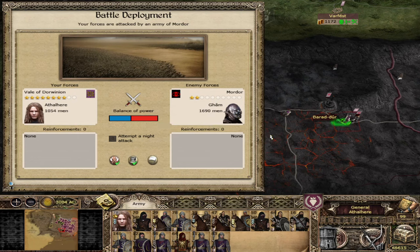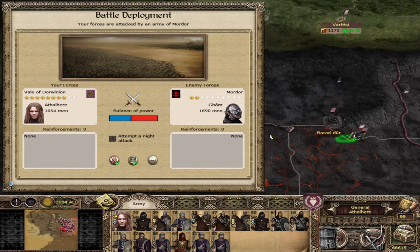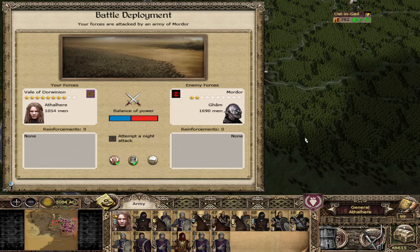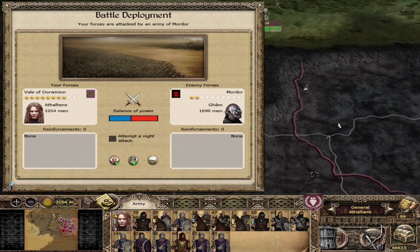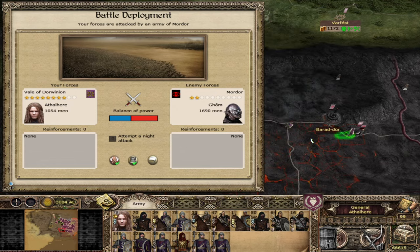Hi guys, welcome back. I am Red Zed and today we are continuing our Divide and Conquer campaign as Dorwinion. Last time we fought the spiders of Dolgador, took Dolgador, and now we are marching on Baradar.